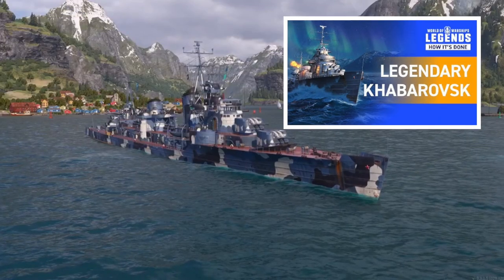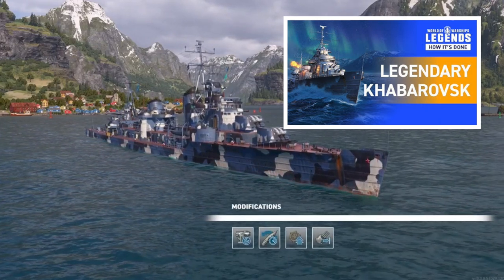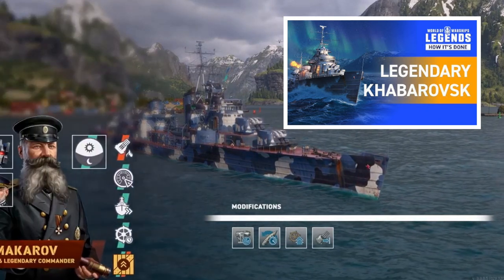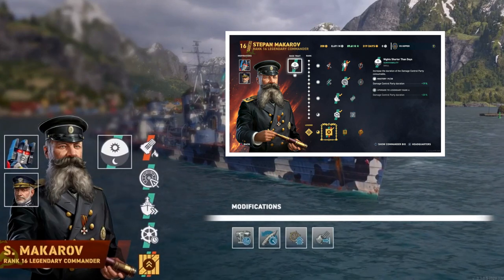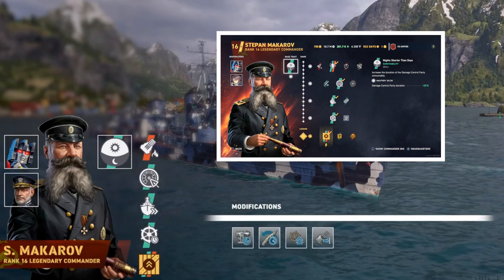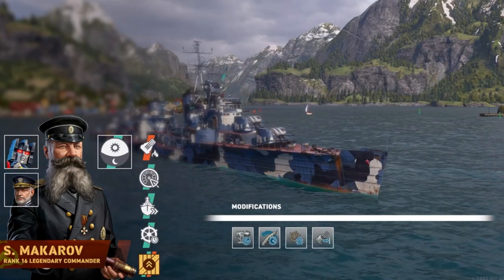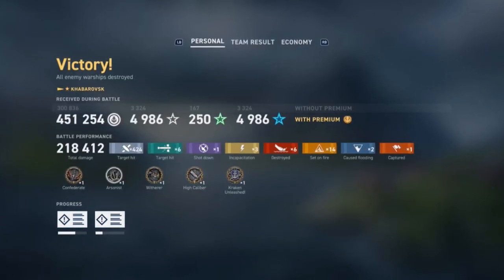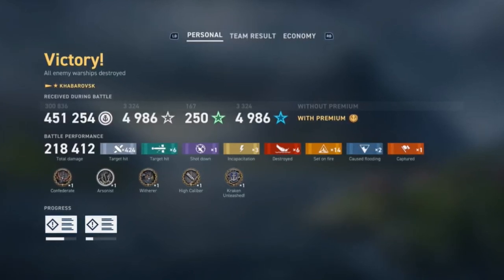Speaking of fast ships, the Sailing Robin, the community manager, did a how-to on Khabarovsk a few days ago. I immediately noticed that other than him having the biggest hair in Legends, he's actually using a very similar build to what I do on my Khabarovsk and my Tashkent. He's using the double rudder — same thing I do. And he's also using Makarov, almost exactly the same build that I do, depending on if I have the smoke or the heal loaded on Khabarovsk. As you can see from Robin's results, it is a very competitive build, so don't be afraid to try it out.